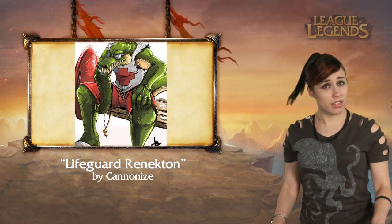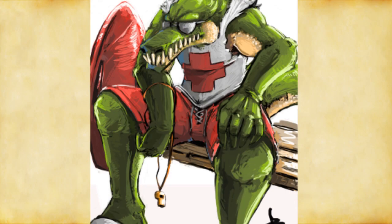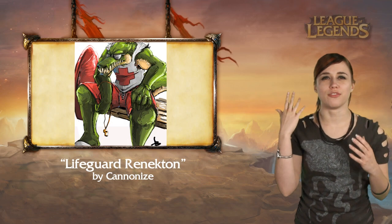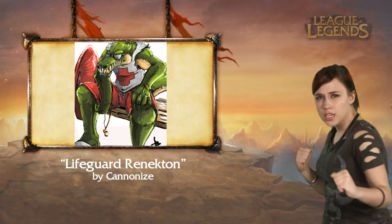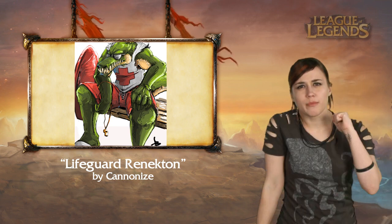Renekton doesn't boast about saving lives, but Canonize knows a good swimmer when he sees one. Being a lifeguard must be a pretty fun summer job, and as they said, someone needs to save Surfer Sinch when he wipes out. I have this visual of lifeguard Renekton running through the sands in slow motion, on his way to save somebody, tail bouncing up and down.